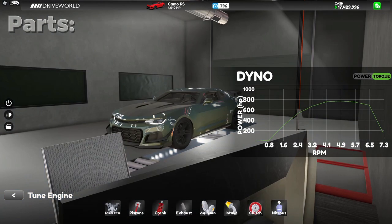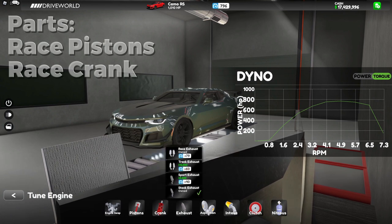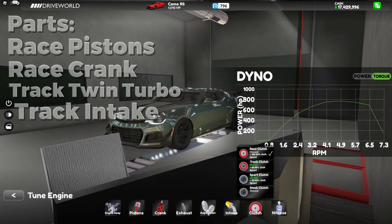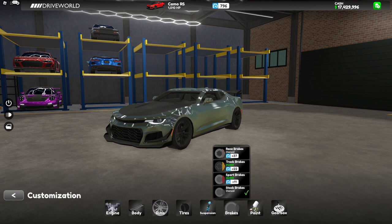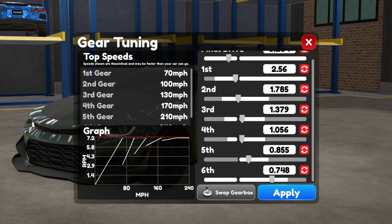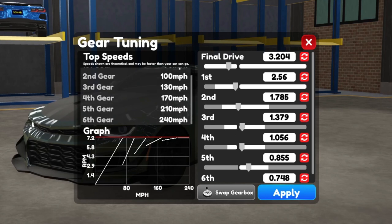And here are the customizations for the Camo RS. I have also tuned this one — on the last gear, gear 6, it gets to 240 miles per hour, which is the highest I could get in testing.